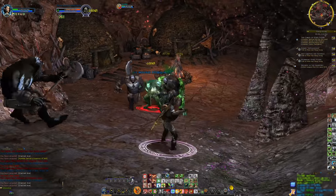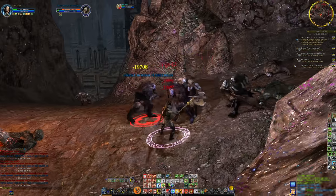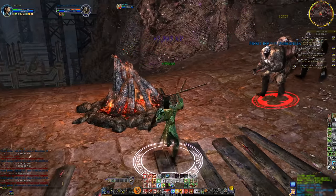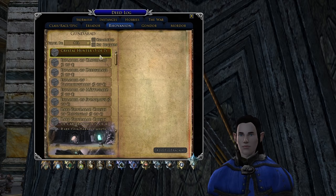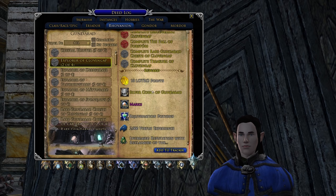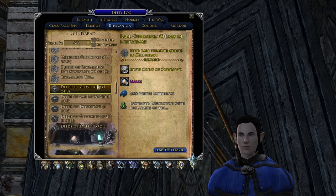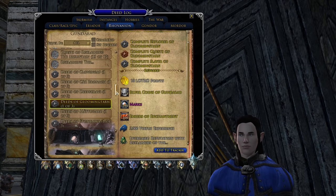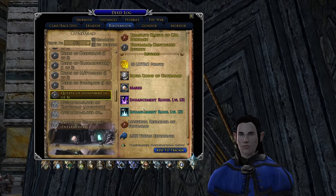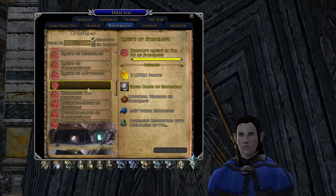To start off, it's best to cover leveling and more specifically questing and deeding. Gunabad has tons of questing content with seven zones and many deeds per zone. A big source of virtue XP is the explorer, slayer, and quest deeds in each zone. The meta deeds for each zone also give embers of enchantment, which is a generic currency used at level cap to barter for armor, essences, and in the past at least legendary item boosts — though with the new LI system that is not currently the case.